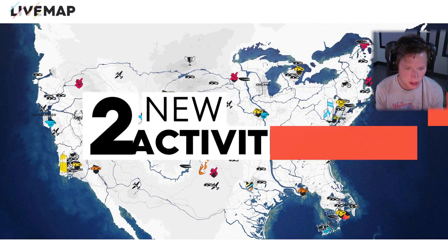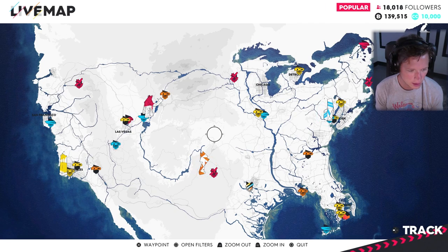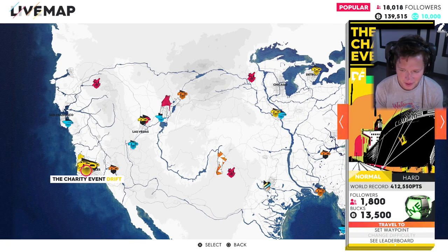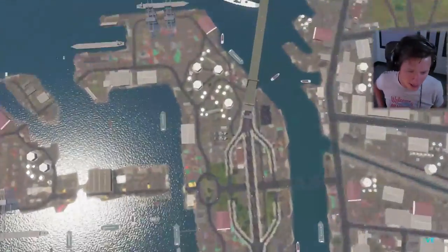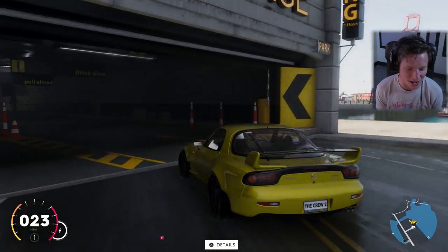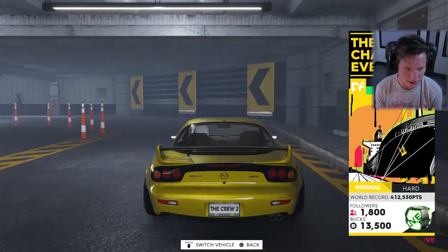We've got some drift events we're going to be able to enter now — two new activities. Looks like there's one in LA and one in Miami — the charity event drift event. Let's travel to it and see what this is all about. I have never drifted in this game. I have no clue what to expect, so this should be interesting. This RX-7 is dope though, I'm not going to lie. This is super nice.